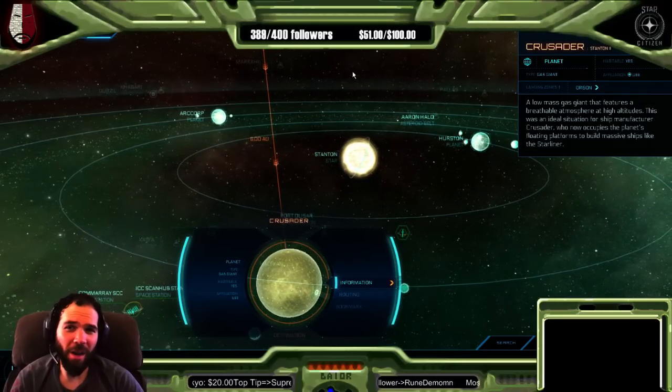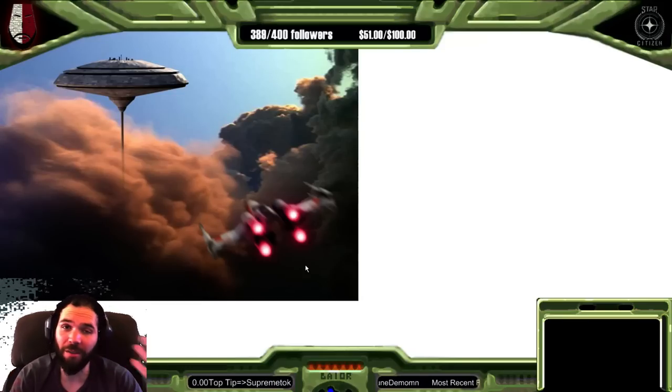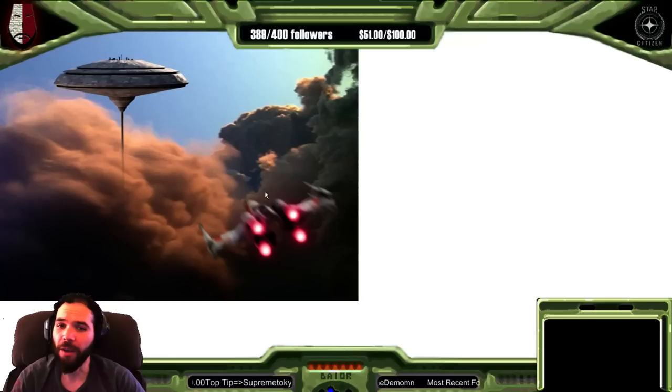But we all know the main reason they did that was because they wanted to make Cloud City. And judging by the description of the Crusader construction facilities, they clearly were trying to make Cloud City. So they did a little creative license here, which is perfectly fine with me because Cloud City was pretty awesome. This is what they're going for with Crusader, but they found a scientific way to go about it — they went with a low-mass gas giant. Pretty neat.